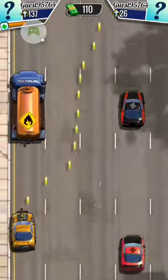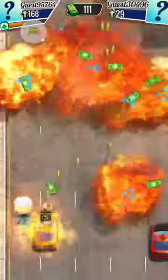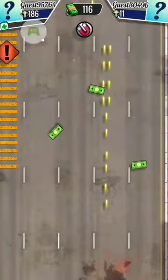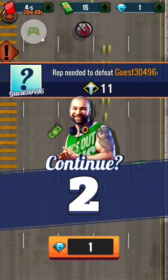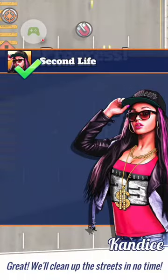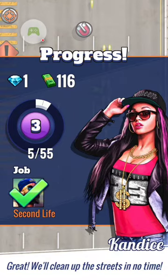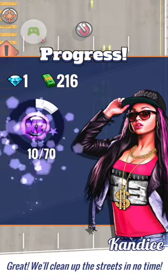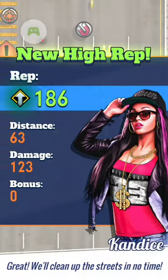As you progress through the stage, it gets faster and faster and more cars are showing up, more obstacles are coming. You need to make good choices. There are also cars that are going to shoot back at you. And there's also rival cars — other players' IDs that show up and you take them out for extra bonus points.